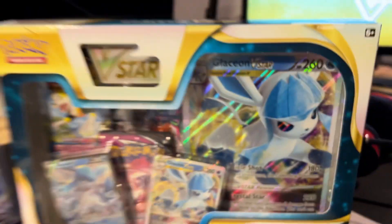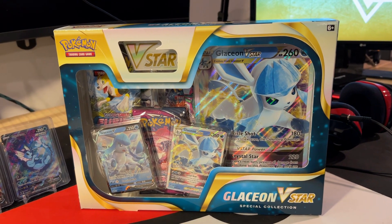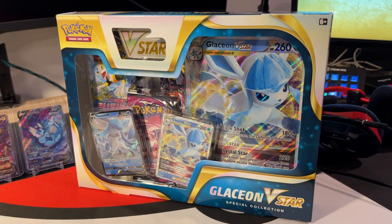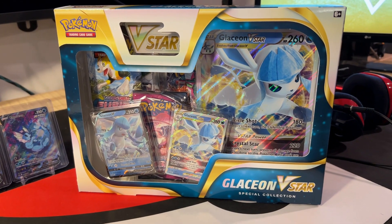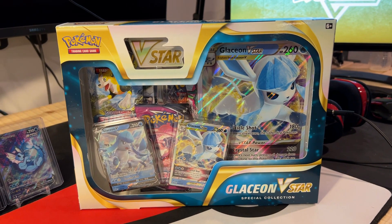Now we're going to start with the Glaceon box. The V-Star set is officially launching on February 25th, so keep your eyes out. But this is not technically a V-Star box in that there aren't any Brilliant Star packs in here — you get two Fusion Strikes, two Evolving Skies, and a Chilling Rain. As someone chasing the Chunkachu, I would like to see some Vivid Voltage in these boxes but there aren't any. And for retail these go for $30, which in my mind is a little expensive. Let's crack into it and see if we get our money's worth.